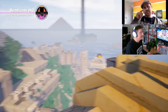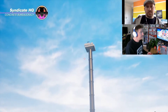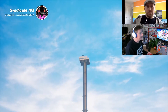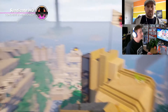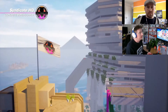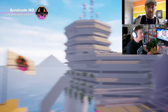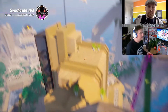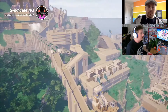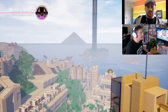Paradise Killer is a first-person open-world murder mystery. You play the role of Lady Love Dies, who has been called down from exile to Paradise Island to investigate the mass murder of the ruling council. We've been given our mission to interrogate every suspect and find the evidence — and with it being open-world, you can go anywhere at any time and find evidence and testimony in any order. This is not a linear narrative game.